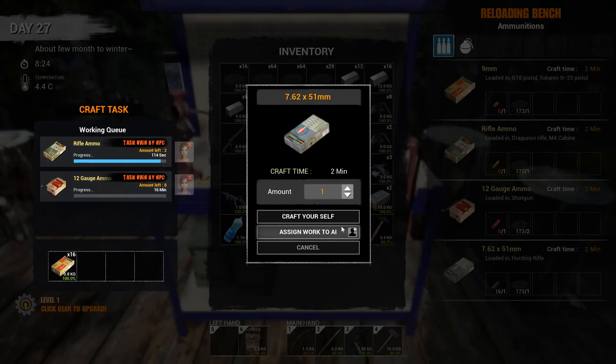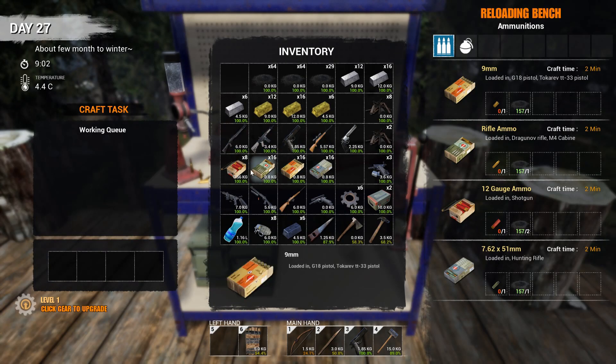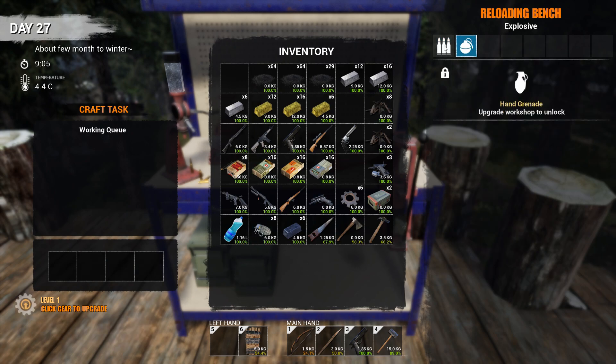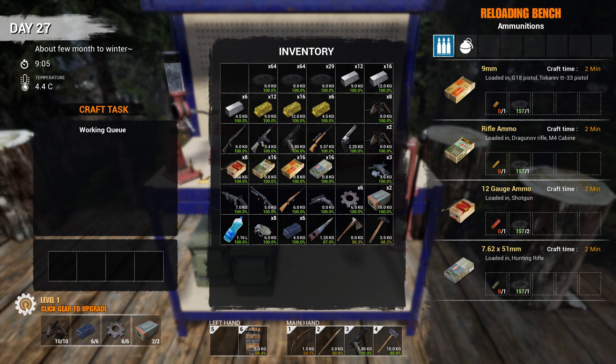We're going to do our hunting rifle ammo while Rachel does the other stuff. Our ammo's done. So that's how you make ammo in the game — it's really confusing, but once you understand what ammo goes with what shell casings, it's not so bad. I just wish they'd put generic terms on this and not try to get all technical because it's really confusing people. If you want to upgrade the reloading bench so we can make grenades, we need 10 scrap, 6 iron ingots, 6 gears, and then 2 military components.